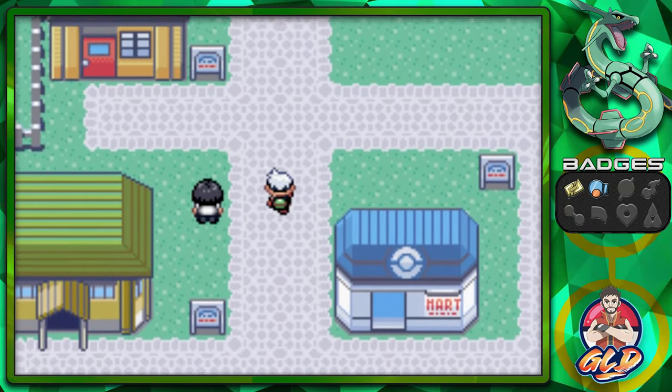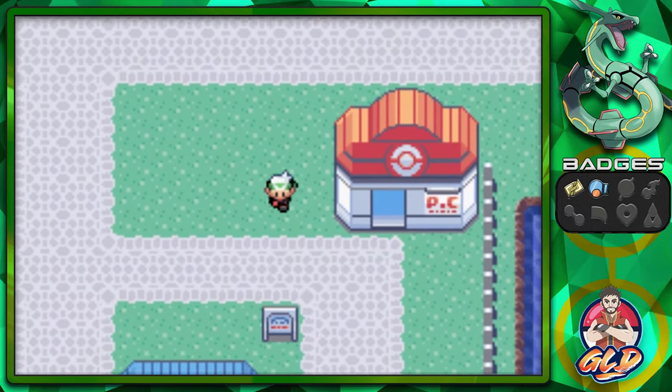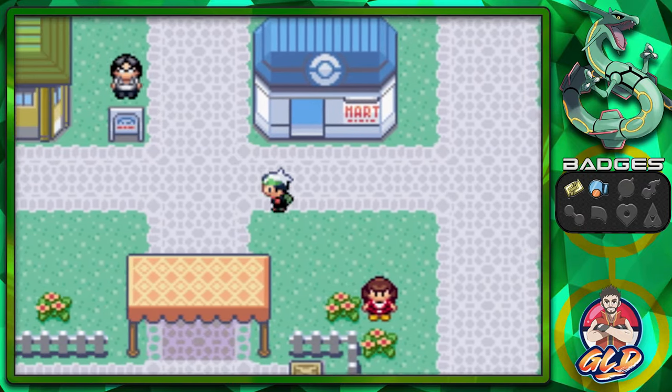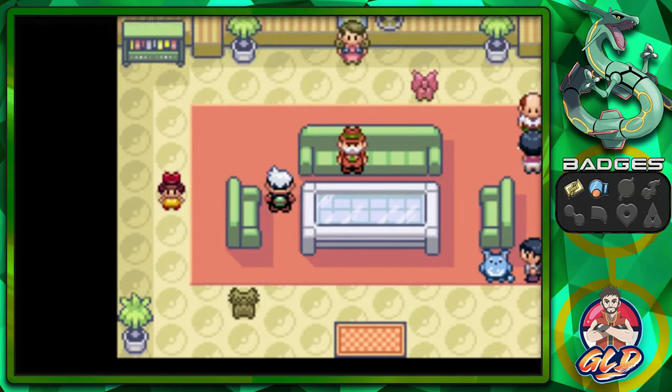Here we are, guys — Slateport City. There's quite a few things you can actually find right here, which I will actually be splitting up into two episodes. One being the current events right now — because look at that, there's a lot of Team Aqua members right here. But something you can find here is the Pokemon Fan Club. And just like in Kanto, you can talk to the president right here.